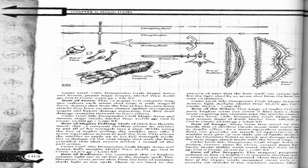Bow of Songs. Made from fine wood by elven hands, this plus 2 shortbow blends music with every shot to deadly effect. As a move-equivalent action that does not provoke an attack of opportunity, the wielder may give up one daily use of bardic music to add his Charisma bonus to attack and damage rolls on the next single attack made with the bow of songs.